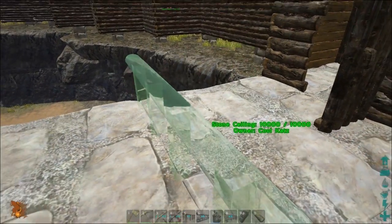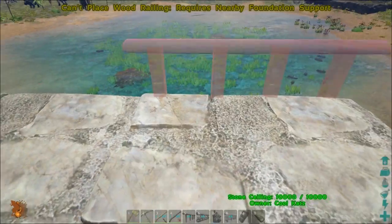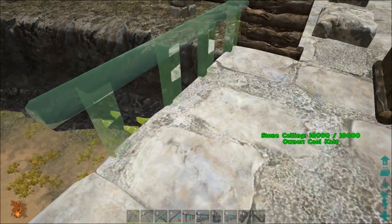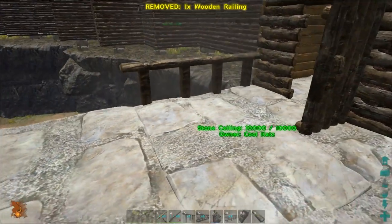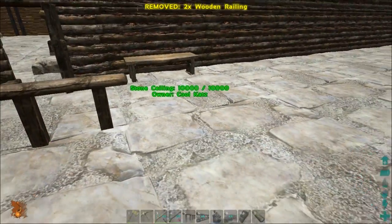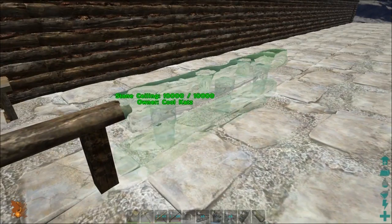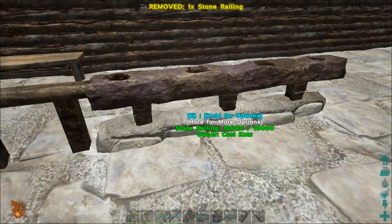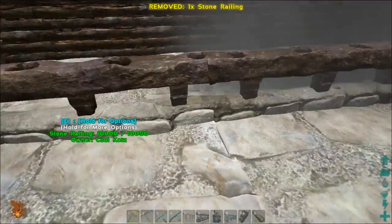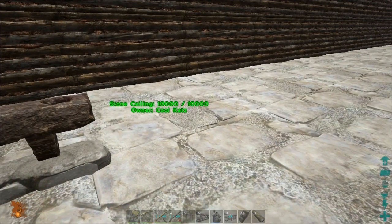We'll start off with some wood. These place pretty normally — looks like you can only place it when it's directly next to either a pillar or a foundation. Oh well, that's no big deal. I'll place a couple of wood ones to see how they look. Yeah, that looks pretty nice. But we've got to see what the other ones look like. Stone — nah, not really digging stone. I'll put two down. Stone, definitely not. How about metal?